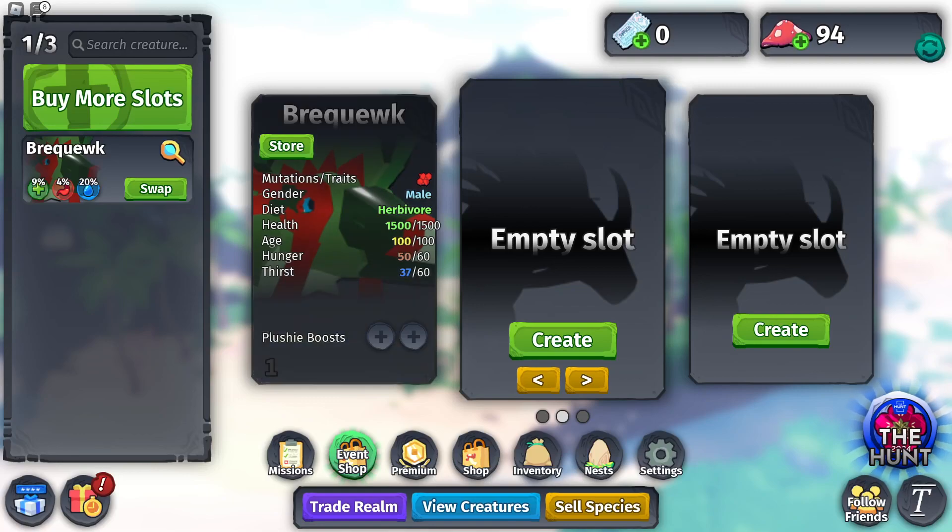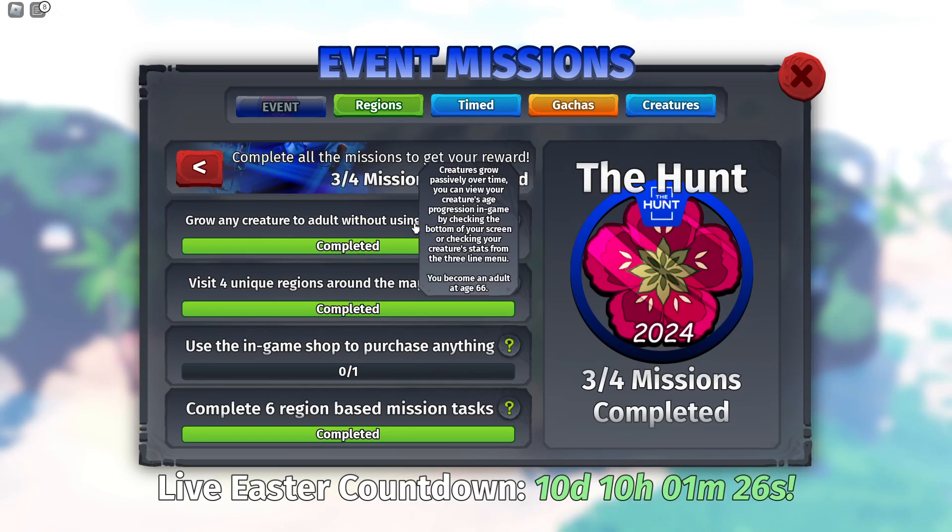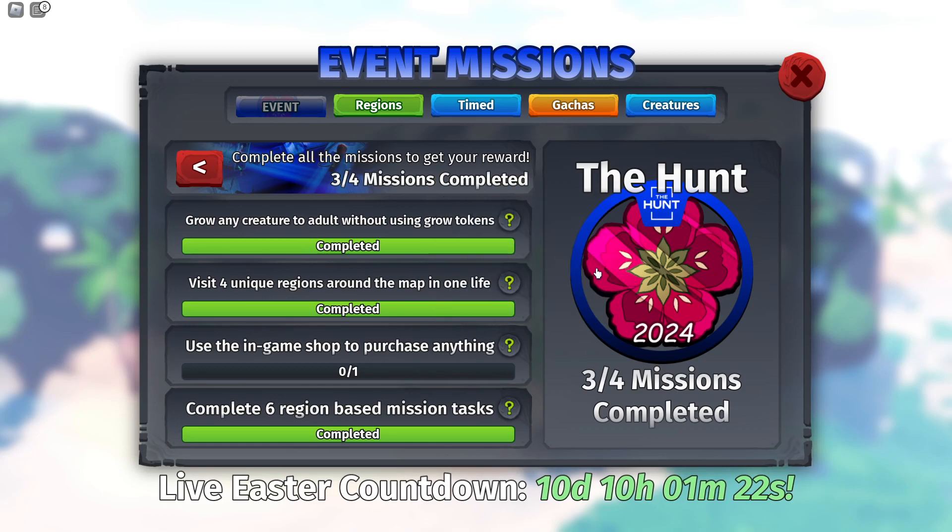What's up guys, ZZ here, back again with another Underbox video. Today I want to show you how to get this badge from Creatures of... I'm not sure how to say that last word. If we go to the hunt, we have: grow any creature to an adult without using grow tokens. Basically just fly around or do whatever and you'll grow over time.